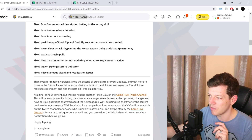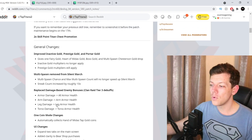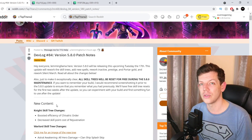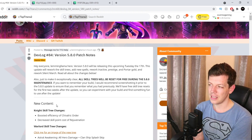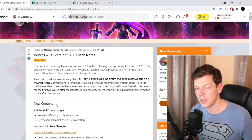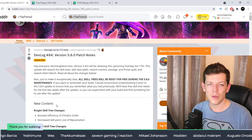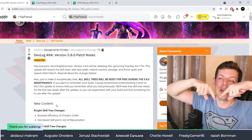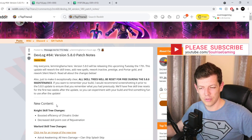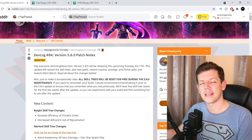I'll leave a link to this dev update in the comments if you want to read it yourself. They'll be doing maintenance and normally go live at the same time — Lemmy will be live, I'll try to pop in. There are still more skills and changes I believe coming after this. Let me know what builds you're liking — pet build seems OP at the moment but clan ship feels like it's coming back. Hope you have a lovely Friday the 13th, hit the red button if you want to support the channel — I'm trying to hit 10K by the end of the year. Take care, bye!